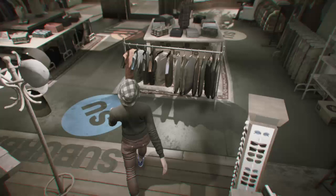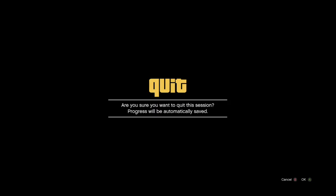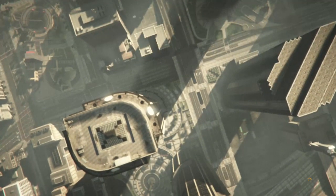All you guys want to do is press start, go into online, and go into creator. You guys want to make a land race. I'll see you guys when I'm done with all the steps.